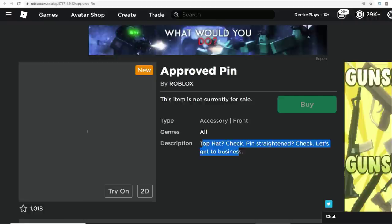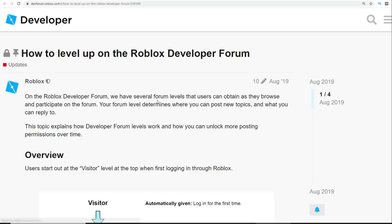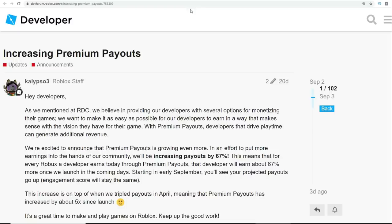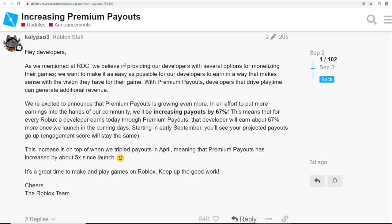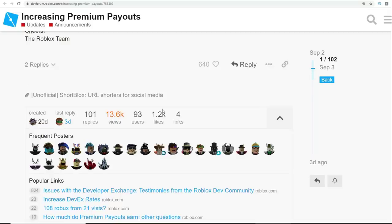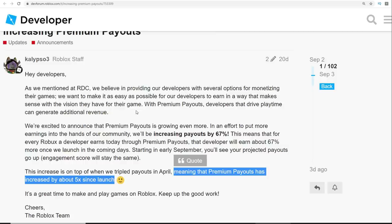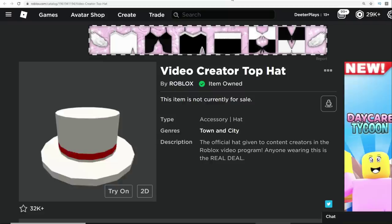Ultimately, I think what they're trying to do by having the top hat and the pin is get more people to come to the forum, be active, and become developers. They're trying to incentivize people to be developers on the platform. For example, they just did the increasing premium payouts not too long ago — earlier this month they increased payouts by 67%, and since launch the premium payouts have increased by five times. So if you make games and people with premium membership spend time in your games, you can make money from Roblox. This is a good reason to start thinking about putting together some games.